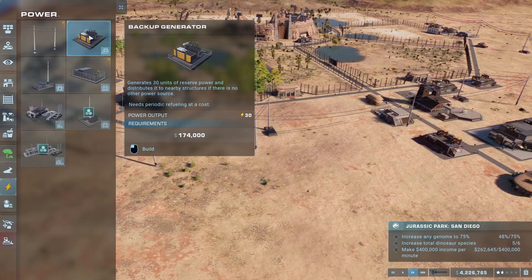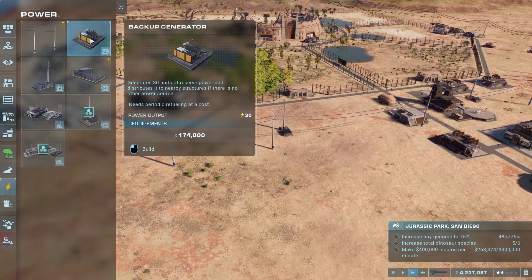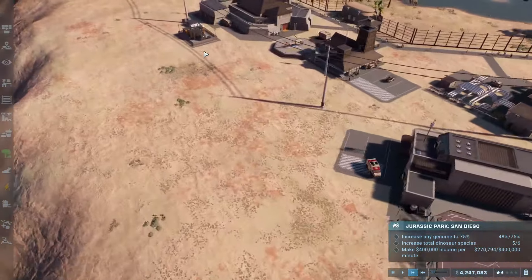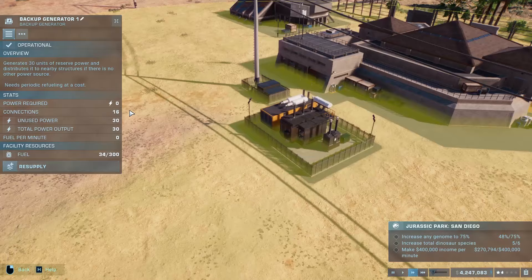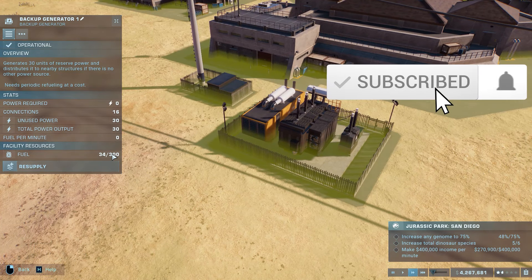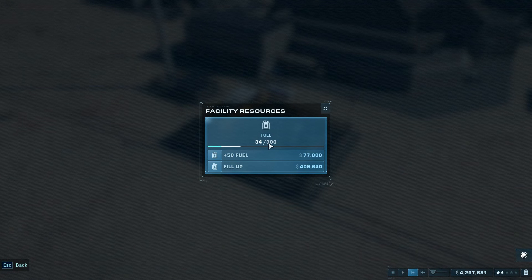When you first start on any map, you will be given access to a backup generator. These aren't the greatest — they will sap your money quite easily. As you can see, they have a maximum capacity of 30 watts, or 30 thunderbolts. Their fuel usage is ridiculously high and you will have to resupply it every single time it drops below the amount that it needs to power everything, and that can be rather expensive.